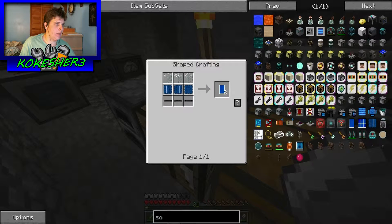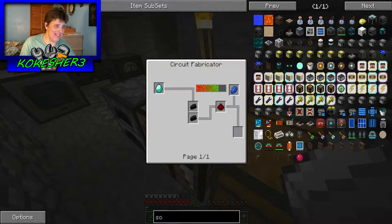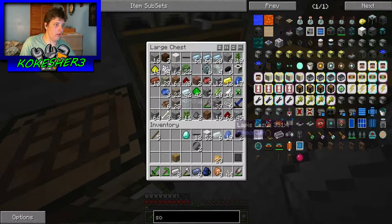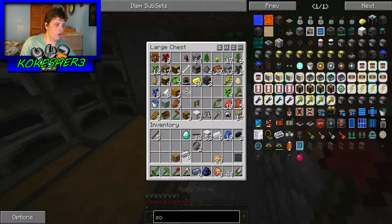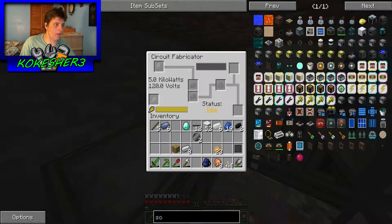I need to make this which is that, and I need to make this which is that - which is more aluminum wire. I need lapis, we need a diamond. Do I have any sand on me? No. Okay, let's go get some sand really quick. I need a shovel.